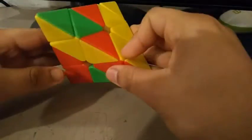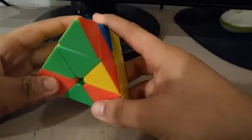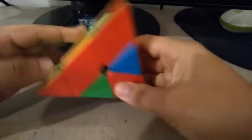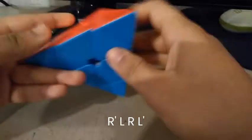And I rotate here to do L4E. I could insert this edge by doing an R U R prime, and when I do a U, I notice I get the sledgehammer case, so I do this algorithm and solve.